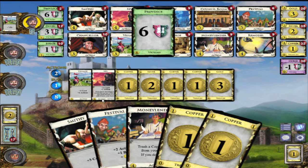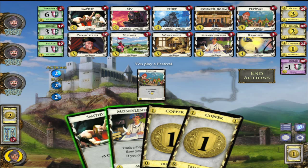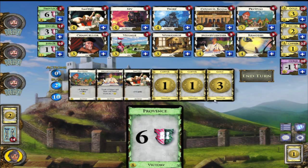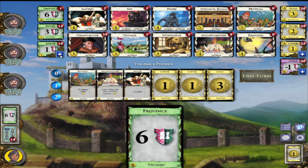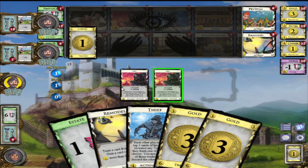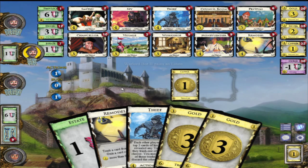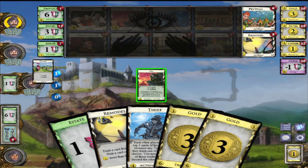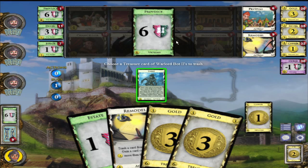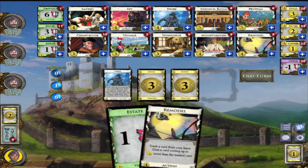I need to buy a bunch more Duchies. I'm probably gonna lose whatever. Two actions, one buy - we'll trash a copper, pick up three cards, play these. We have ten coins so we'll buy this and then buy an Estate. Hopefully that's enough. If somebody buys the Province the game's done. They're all avoiding the Province because they want higher coin value. I'll buy a Duchy.